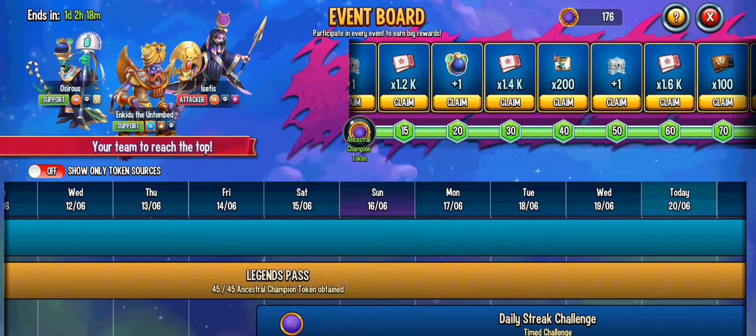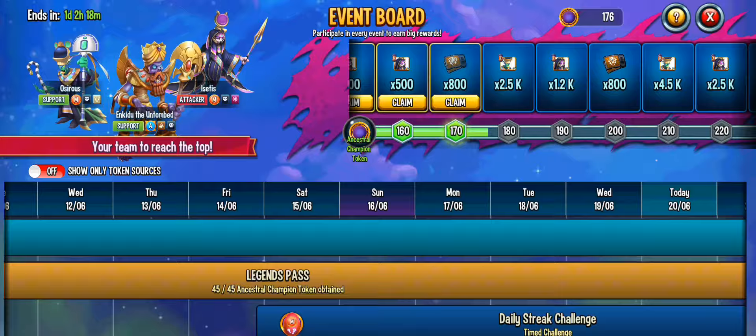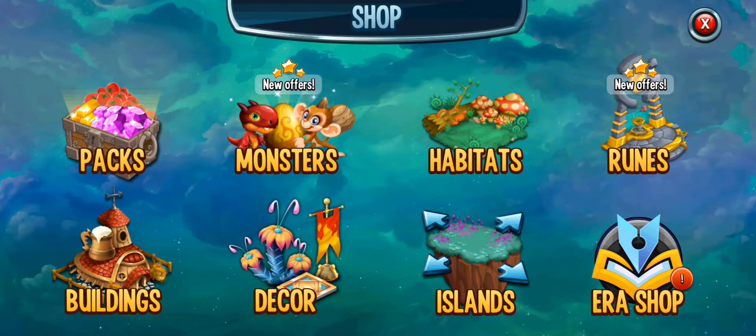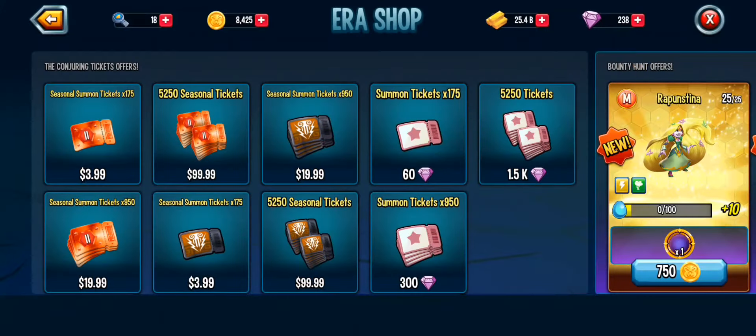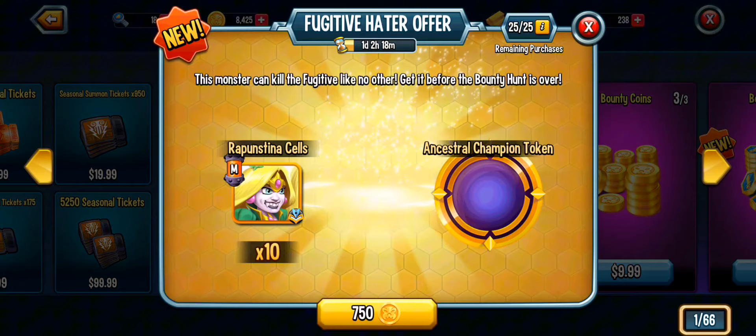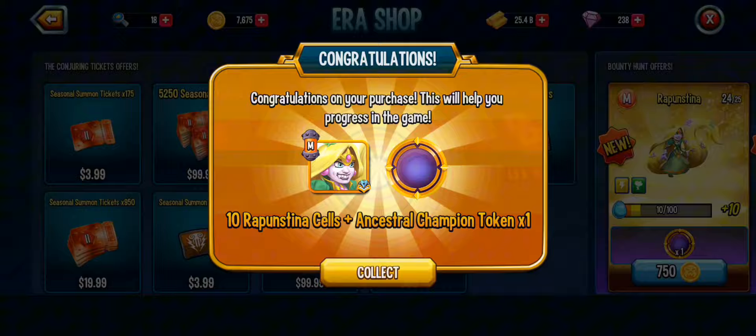Before we do the event board and claim it all, I need to get some more tokens. So we're going to go over to the arrow shop and to the bounty hunt shop — I got over 8,000. This is probably my best bounty hunt season, so I'm just going to buy these multiple times.